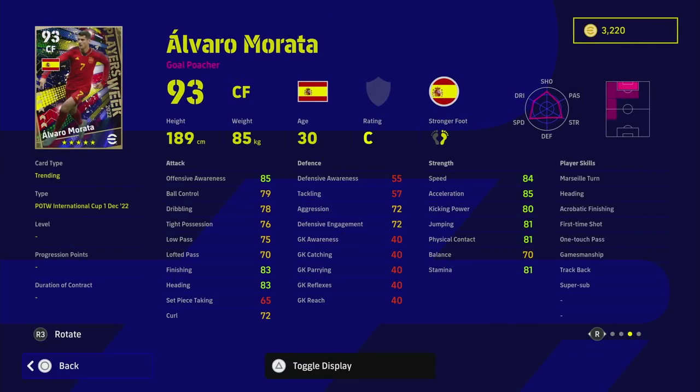We've also got Morata, who has been scoring goals for Spain. He's got First Time Shot, One Touch Pass, Track Back, and Super Sub — a very viable super sub option. I'm not sure about Speeding Bullet as I never thought he was that quick. The thing that lets him down is his 83 finishing and 83 heading — if those were 85 or 86, you'd see a big difference. But he's a solid in-air threat if you swing crosses into him.